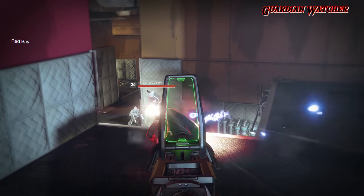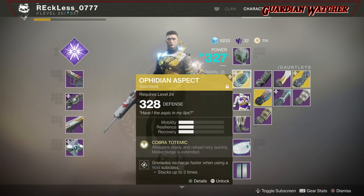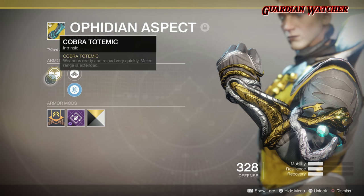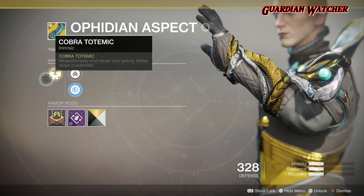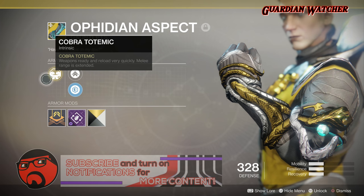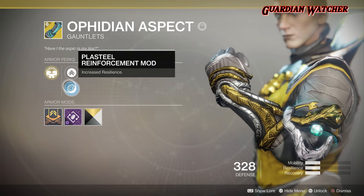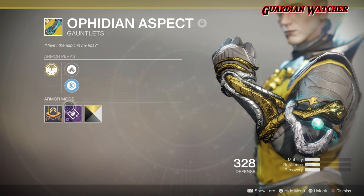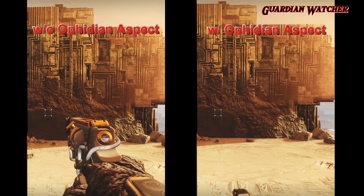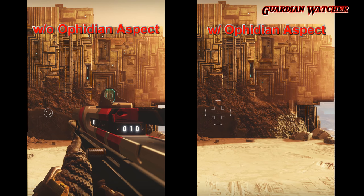However, in Destiny 2 some of those original perks have returned. Let's take a look at the gauntlets. Its intrinsic perk is called Cobra Totemic, which gives weapons ready and reload very quickly, and melee range is extended. It also has a Mobility Enhancement mod, a Plasteel Reinforcement mod, and I put a Void Ordnance mod on mine.